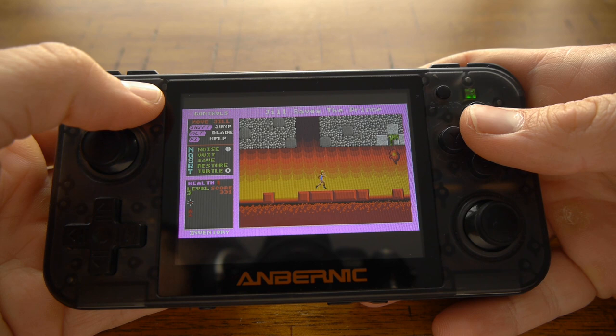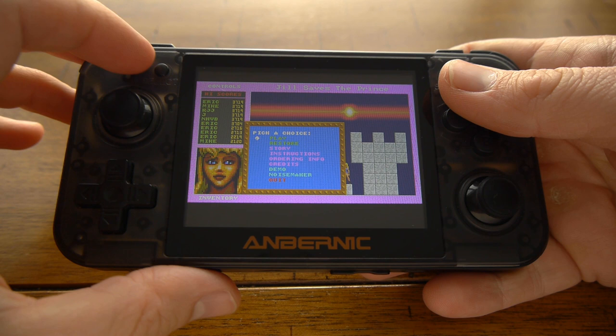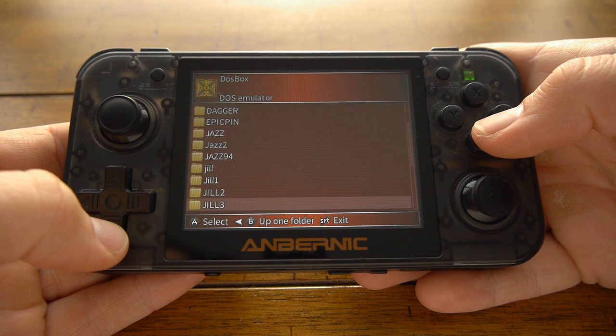To quit a game, you can press the escape button, or you can use a shortcut key — L1, select, and power all at the same time. That'll take you back to the app picker view.